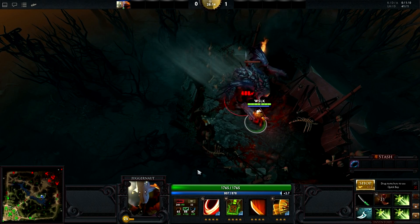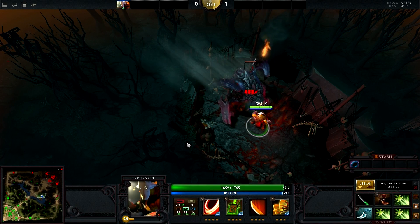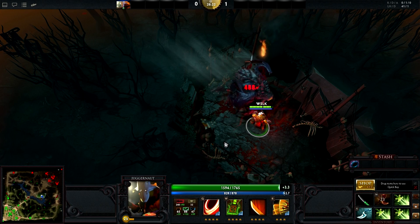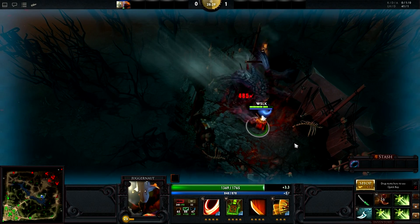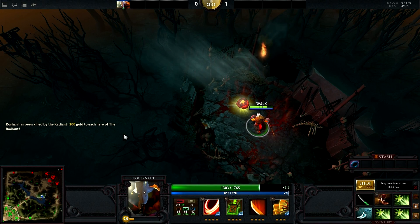Juggernaut's third skill is a passive called Blade Dance. This skill is a 2x critical strike that will proc on 36% of attacks at level 4, and is one of the reasons that Juggernaut is able to scale so well into the late game. This skill is generally taken at levels 2, 4, 8, and 9. However, it can be taken later if you feel that a level of stats will benefit you more in the lane.